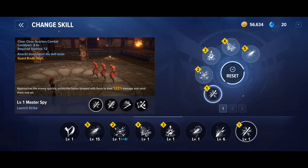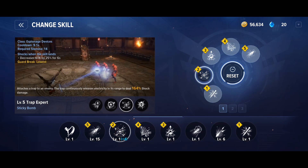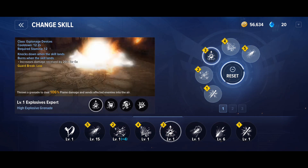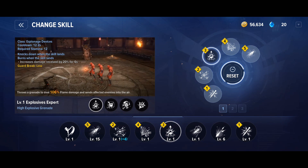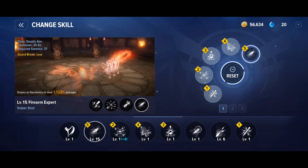These are not min-maxed builds from spreadsheets — just fun builds to play around with while leveling. The PvE build is a mixture of AOE and single target. Start with a knockdown skill on mobs, follow up with an AOE shock ability that also works as a DOT, then apply burn for the extra 20% damage, use a snare to prevent the boss from moving, and finish with sniper shot.